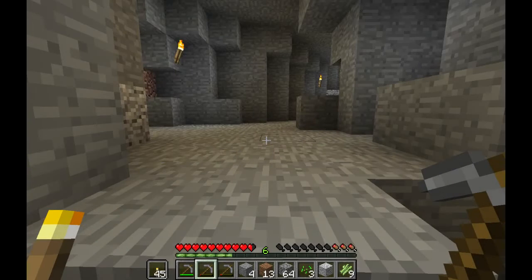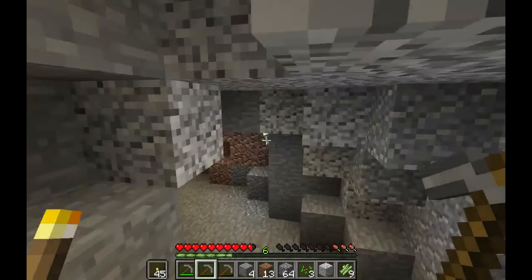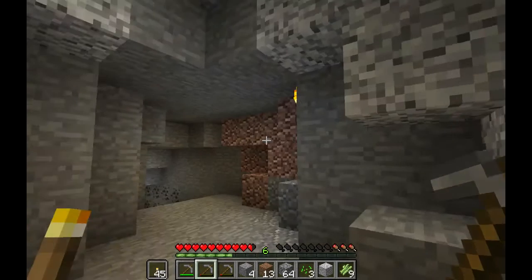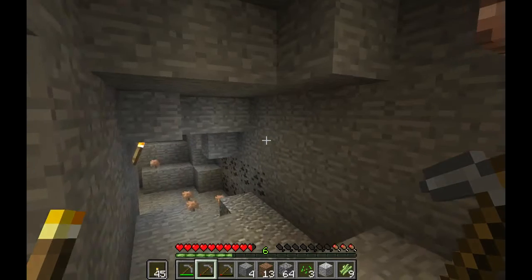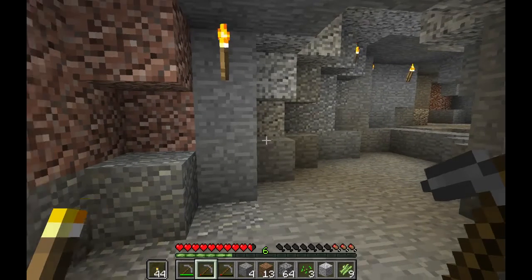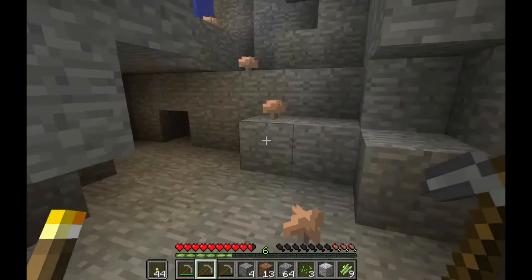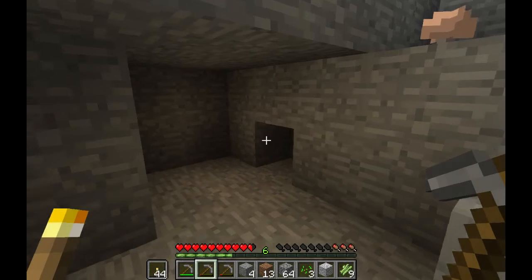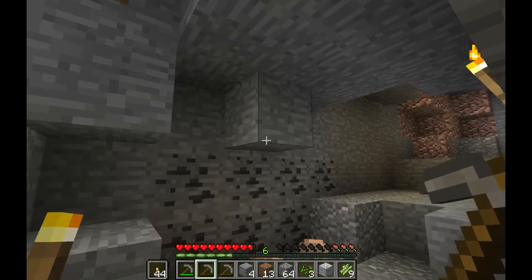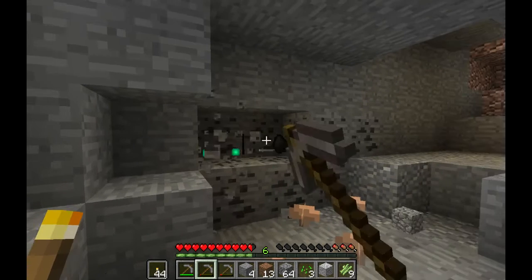There's some coal in the floor here too, and some coal I didn't pick up yet. Let's look around — there's a couple pieces down here I haven't picked up. It's getting dark in here, so let's put another torch up. It's like a mushroom mine or something down here. It's really, really cool. I hear water again. You've got to be real careful when you hear water. There's water right up there. Is this even safe? I don't think it is. And yet, here I am. Look at all this coal — this is ridiculous.